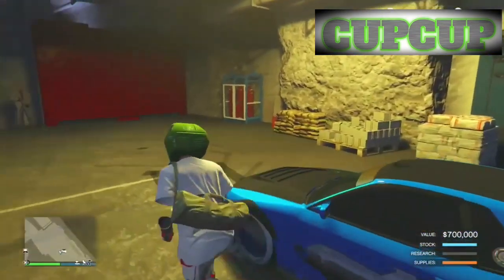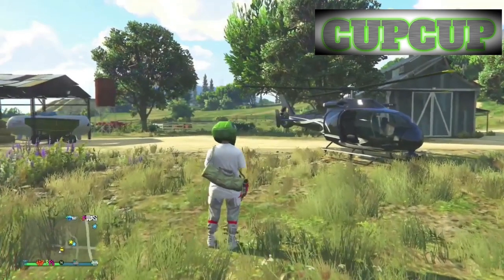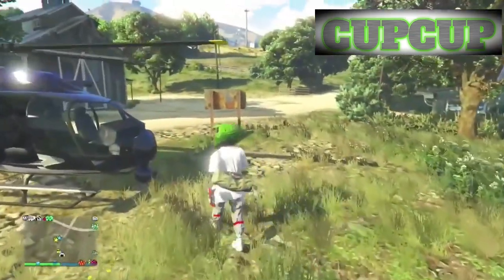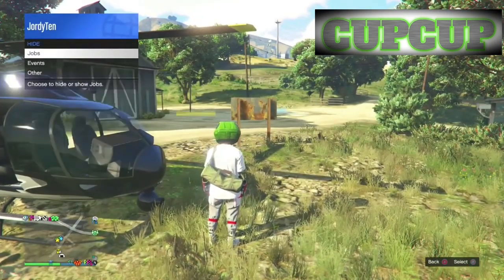Once you've parked the Retro Custom in the bunker, make your way outside. Do not order any personal vehicle, otherwise you will mess up the glitch. What we're doing here is teleporting right next to the CEO office. Make sure you've got all the blips and jobs showing up on the map so we can teleport.